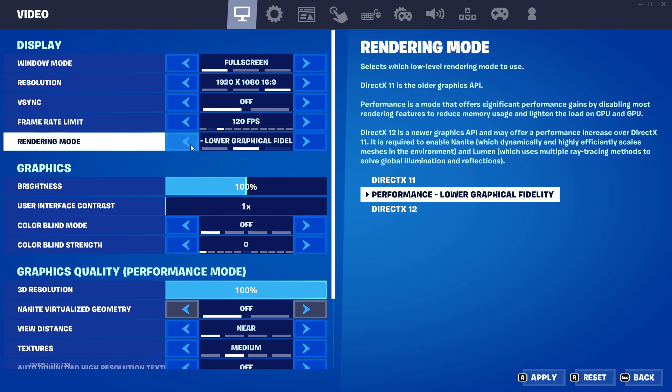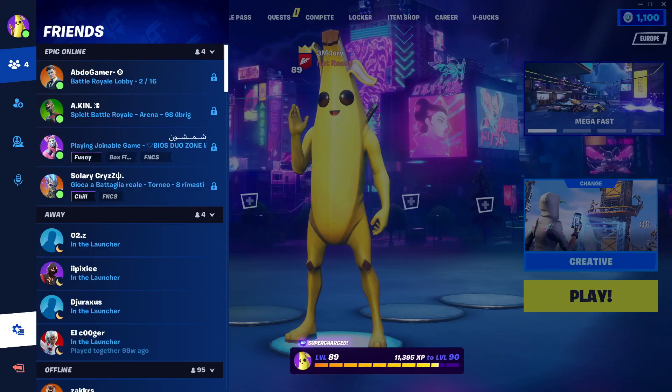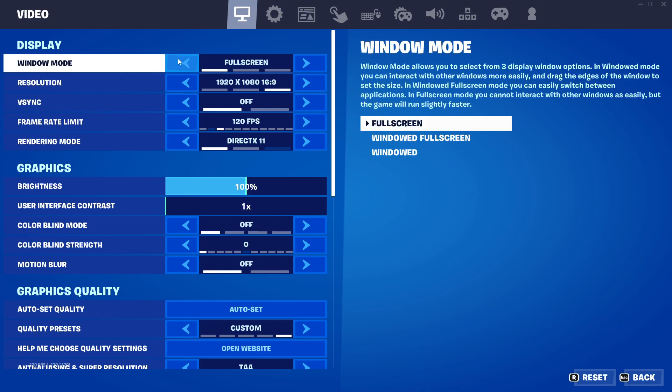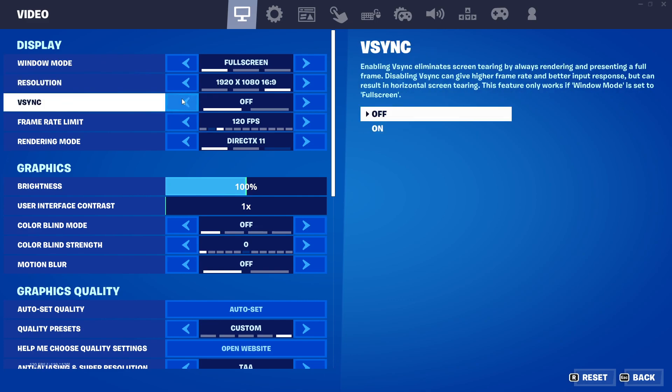There is also DirectX 11, which I'm going to cover right now. Navigate again to your settings. Under settings, make sure window mode is set to full screen. Resolution should be set to 1920 by 1080 to match your monitor's resolution. V-Sync — keep this off.